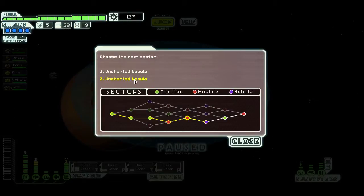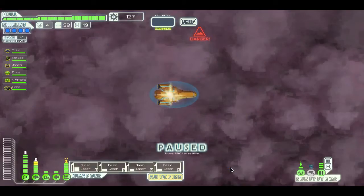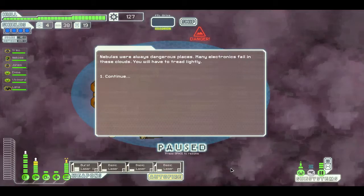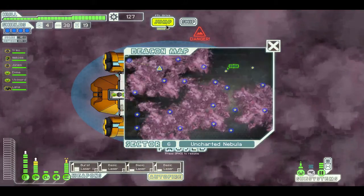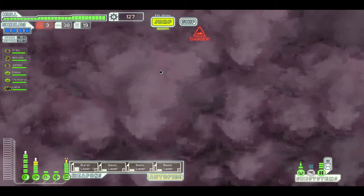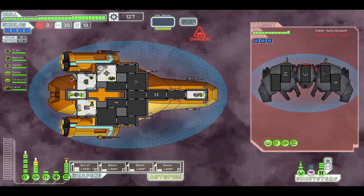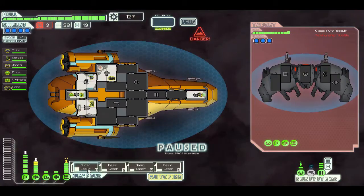There we go — plenty of scrap. Uncharted nebula or uncharted nebula. I'll go for that one because it gives me more options for the next jump. The problem with a nebula sector is that it isn't as effective at stopping the rebels from advancing on your location.